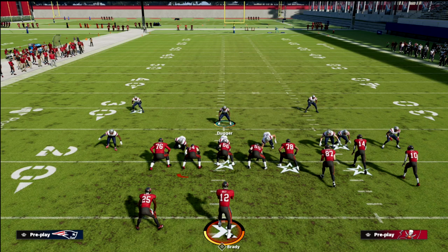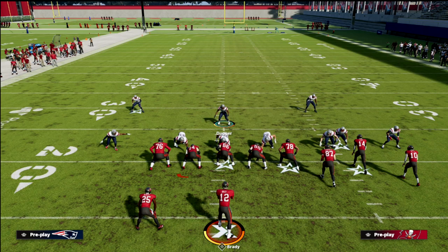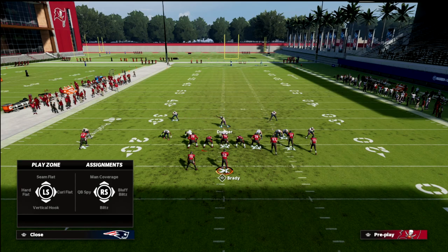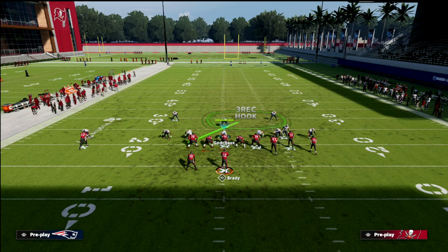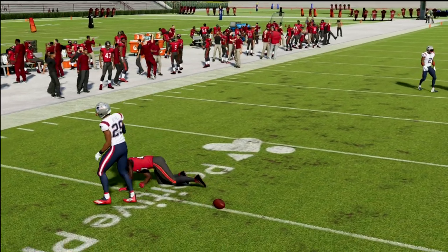So with two purples, these curl flats defend slants, in routes, posts, slot apprentice post to a degree, and running back wheels — covering those areas of the field. This gives your user a lot of freedom to go grab double crossers and similar routes. We purple both linebackers, spread the line, and bluff blitz the defensive end on the side of the running back. That makes the throw to the running back really hard — not impossible, but hard.